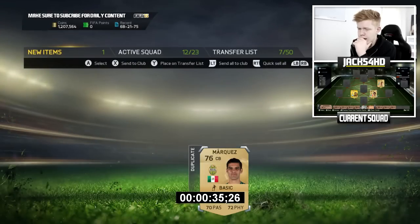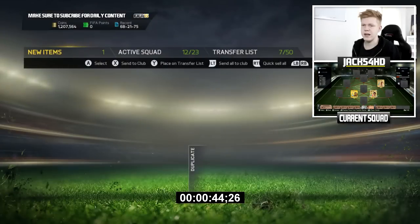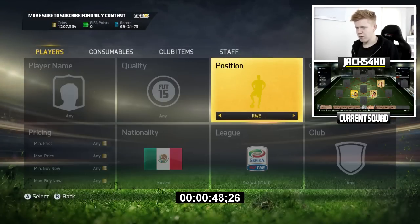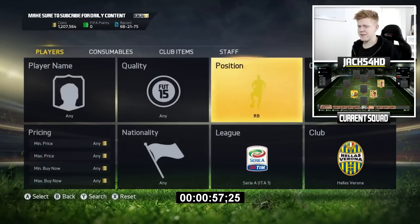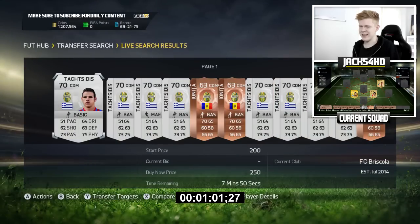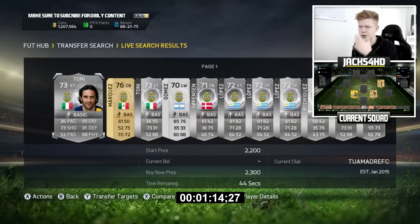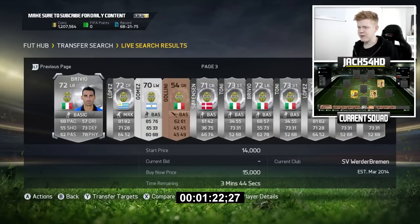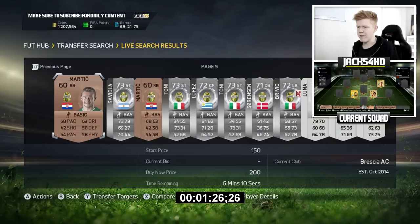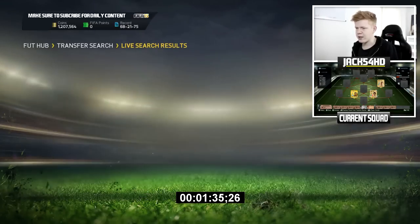He plays for Hellas Verona. There's an untradable item — we'll just quick sell that. Now let's have a look at the right-back for Hellas Verona. I thought there might be a Brazilian right-back but I must be thinking of a different team. It's obviously a low-end Serie A side, nothing against it. They have Luca Toni and Lopez — not a bad player at all. But it's evident I'm probably not going to find another good player in this team, so I'm best looking elsewhere.